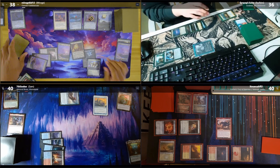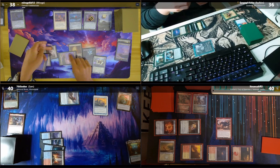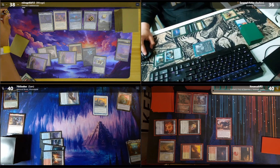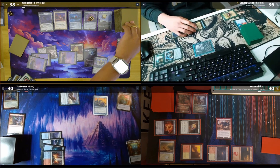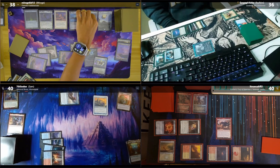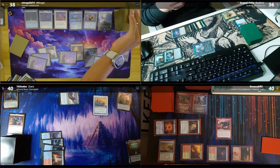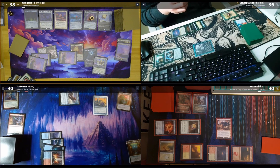Play an Argivian Archaeologist — taps for two white, returns artifacts to the battlefield every turn. I have one color exploding. Cast Oswald and go to end step. Chishiro triggers first — discover five: Staff. Then Palantir triggers — third counter, scry two. Choose X this time: mill three or draw a card? You can draw. Pass.